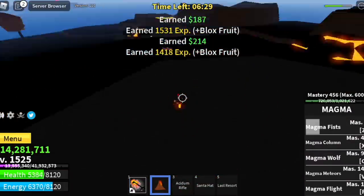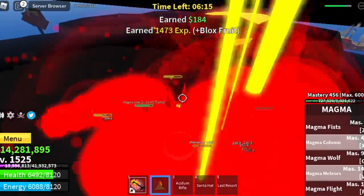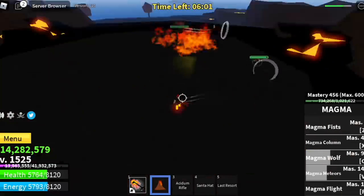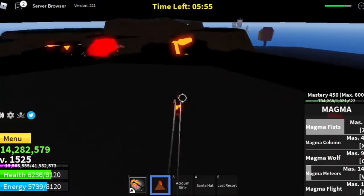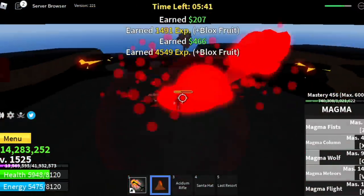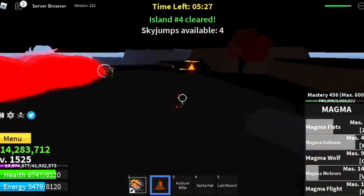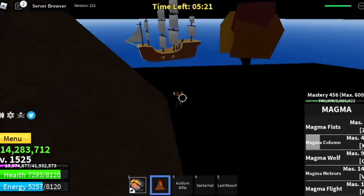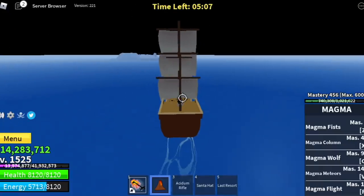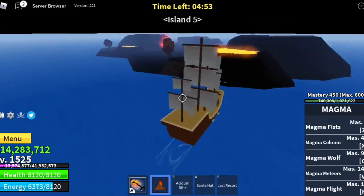What I really like about this game is the countdown system — you can still play and when the developers post that the update is live, you don't need to wait, just log in. Shout out to the developers! With the magma fruit, what I noticed is you need to always move — don't be static. If you get hit and stunned, it's all over. My brother is already at the next island and the boss is already spawning.